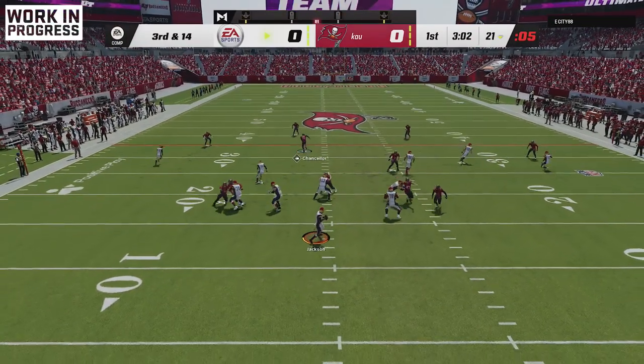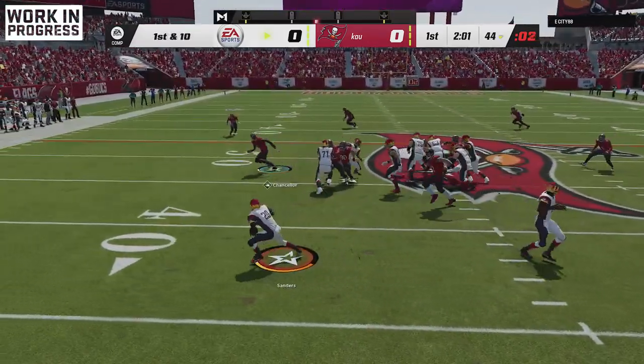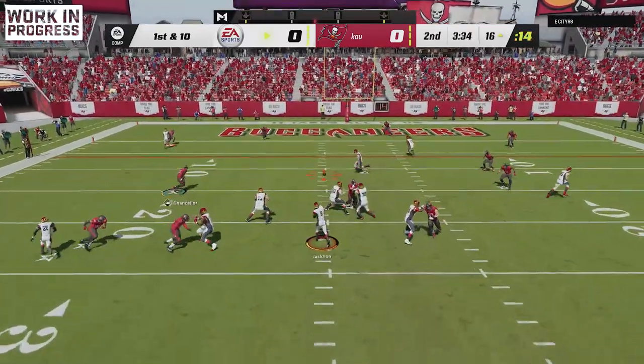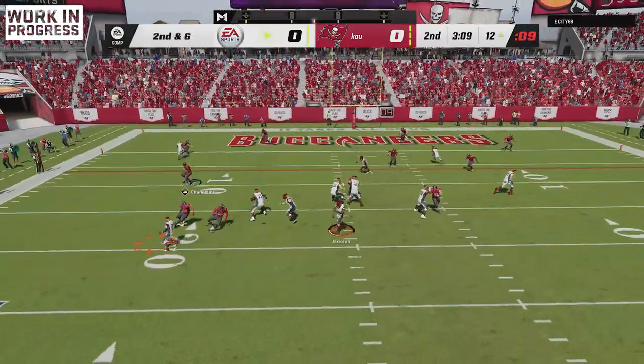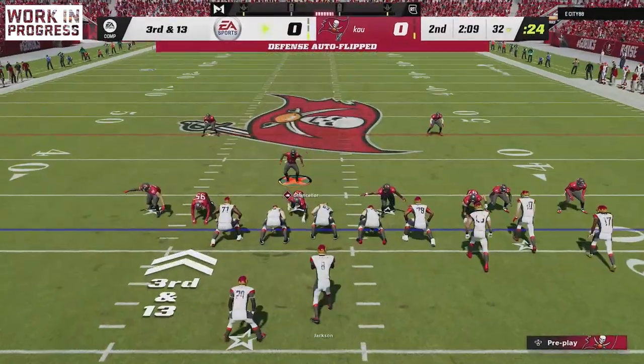Here we're using the pre-order version of Cam Chancellor. I'm going to show four of the five hit sticks to give you an idea of how you want to activate this ability. Cam Chancellor is about the perfect player for it — he has built-in Enforcer, high speed to get around the field, and hit power to make sure you make those hit sticks. Now we're activated.